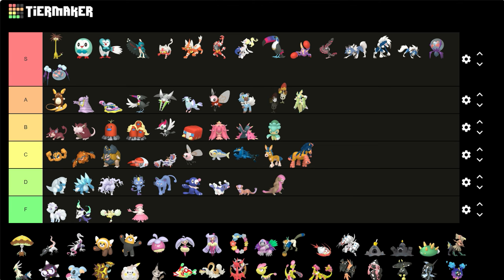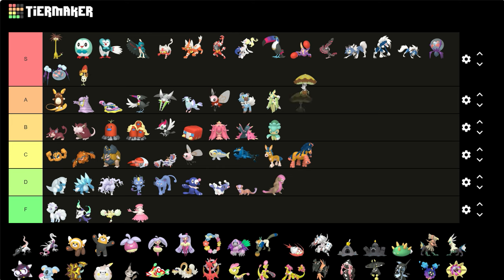Morelull — I like it, it's nice. I like how the mushrooms also change color too. And I like the one mushroom in the middle that has that bright red tip on it. Shiinotic is pretty good too. I prefer Morelull's shiny a little more because it has more diversity, but this one is good too — it looks like it's wearing a sombrero.